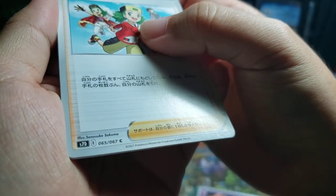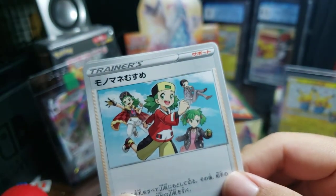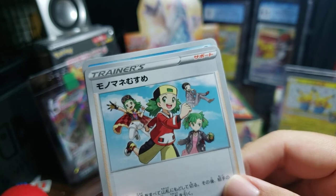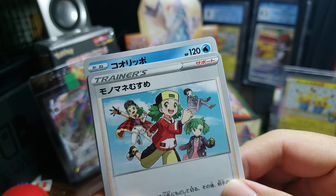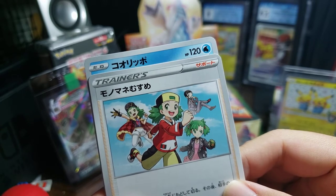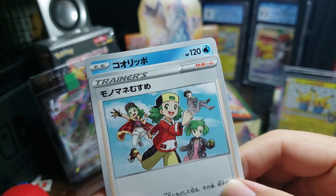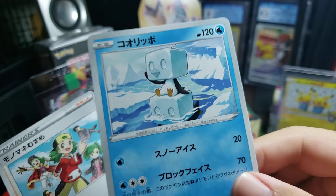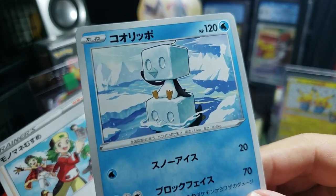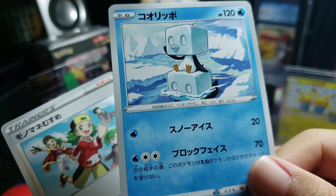And the final card of our pack is another uncommon, that's okay. See what we get. Water type. Basic. Cool. Ice Cube! It's another weird design, but I like it. I like this weird design. Very nice.